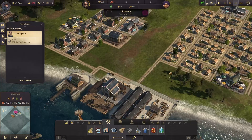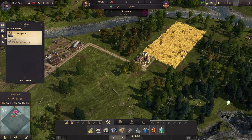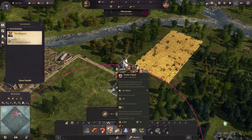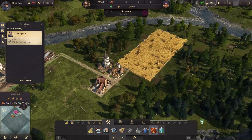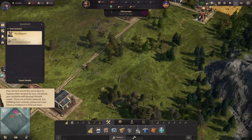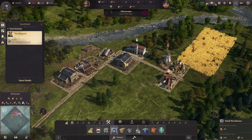We're still not that close to the harbor, which I'm trying to prevent. Let's start making a flour mill and a bakery. I need to make sure there's a fire station here as well. And let's build another warehouse here as well.